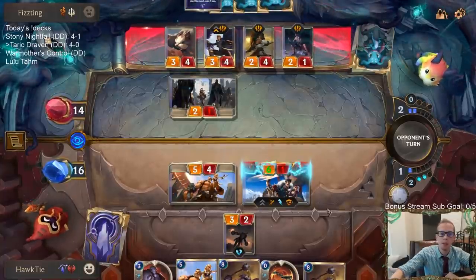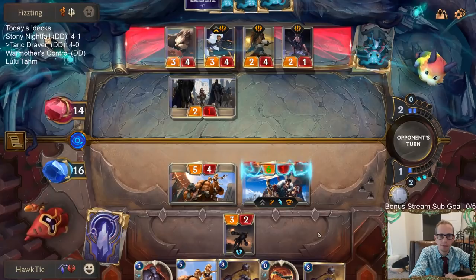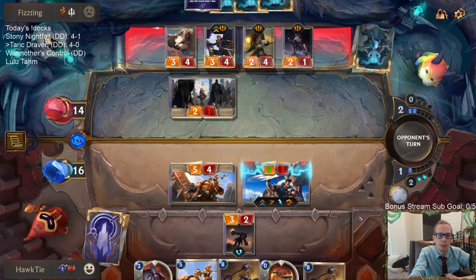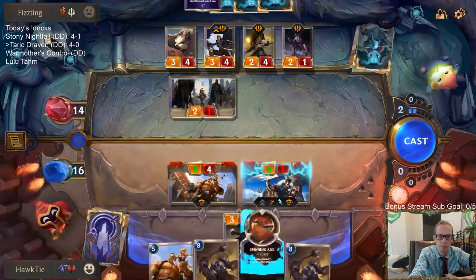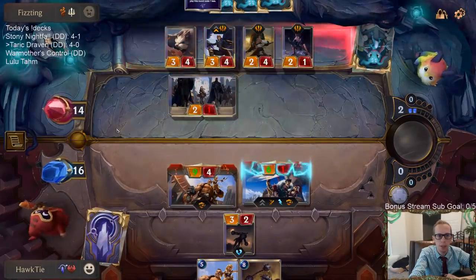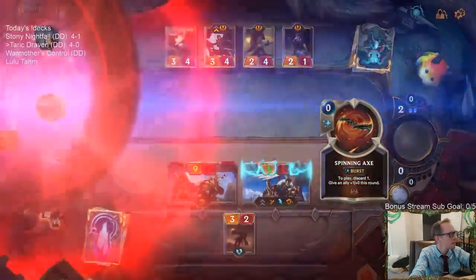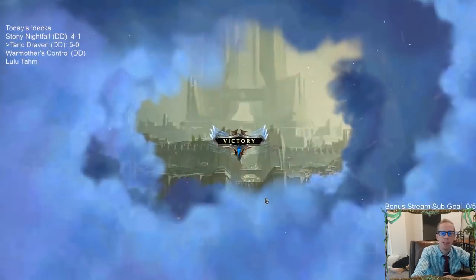If my Taric didn't die this would have been a crazy good turn. Even if they would have killed Draven it wouldn't really matter because we would have Grenadier. Please just make this block — that's a good block. Now we're cooking. That's 15 to one health — GGs! That's a 5-0!